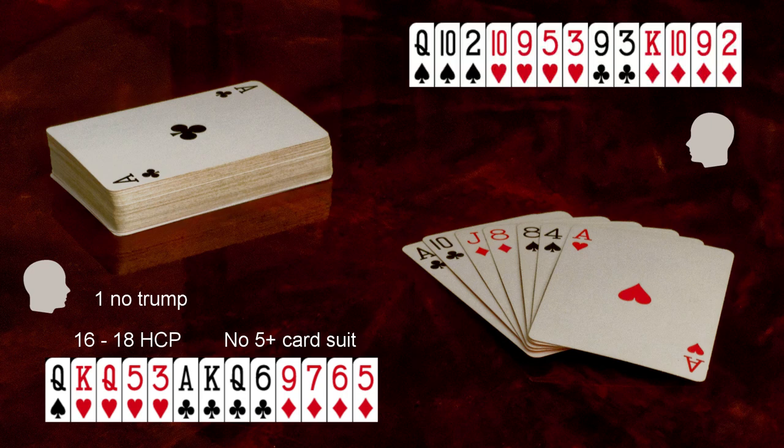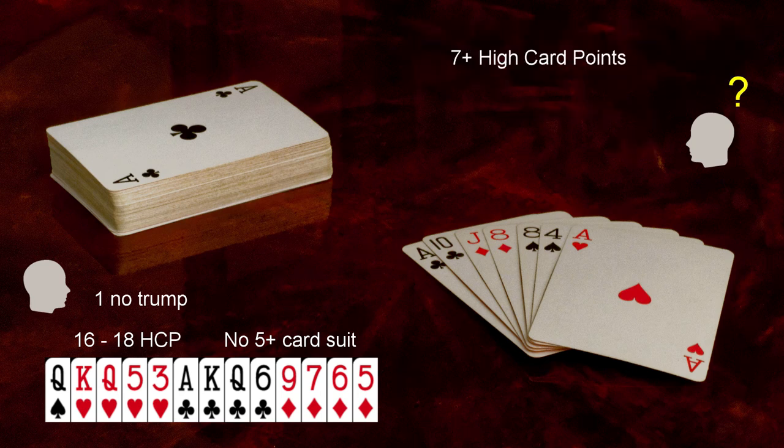First, see whether your hand has 7 or more high-card points. If it doesn't, then you bid a pass. All the other responses assume that you have anywhere between 7 and the remaining 24 high-card points in the deck. With partner having 16 to 18 points and you having 7 or more points, you should be thinking about agreeing on a game contract or a slam contract. Note that the response is the same regardless of whether your hand has opening points or not. Your response is determined by your longest suit.